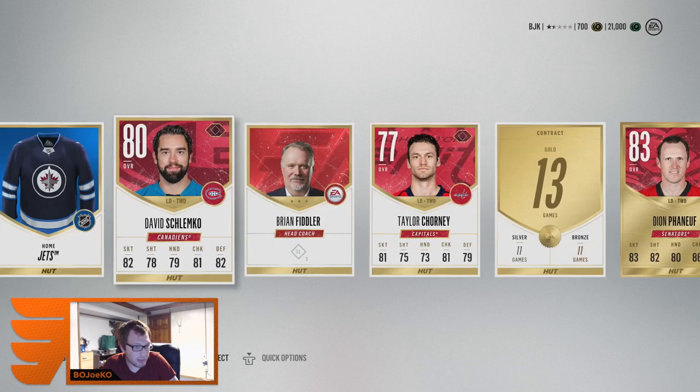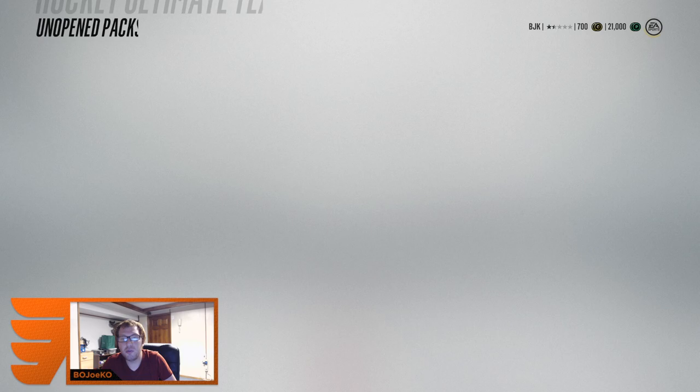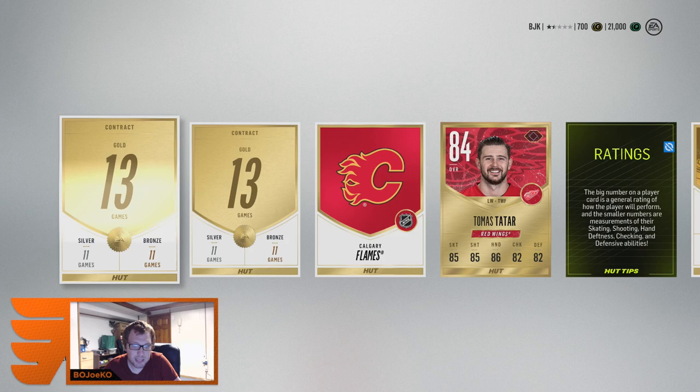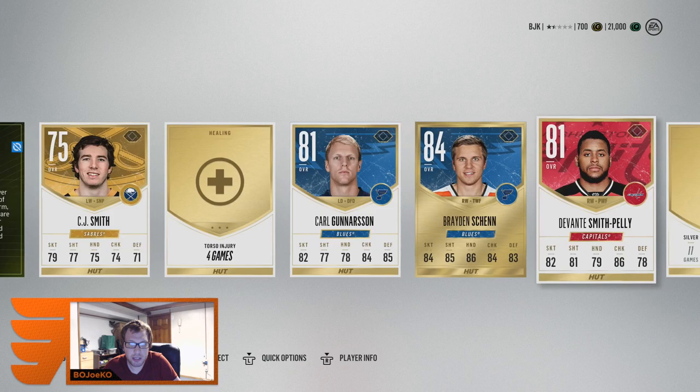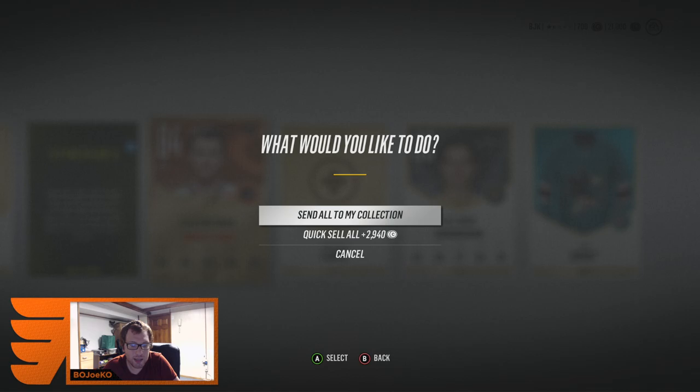We got Fiddler as well and a first milestone collectible — not entirely sure what those collectibles are for, but we'll find out. Pack number three — gonna do a skip pack, skip it right before it turns to white. Thomas Tatar, that's not bad. Braden Schenn — miss you buddy. There's that Flyers jersey with the Adidas on it, nice looking jersey. And Sean Couturier — that'll be a nice third liner for me.